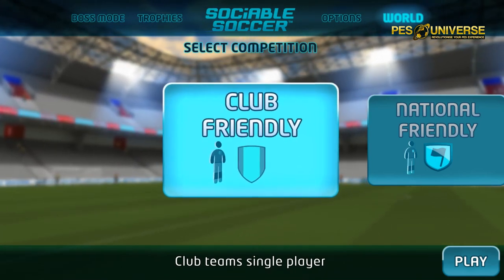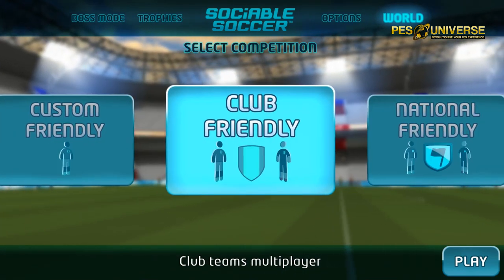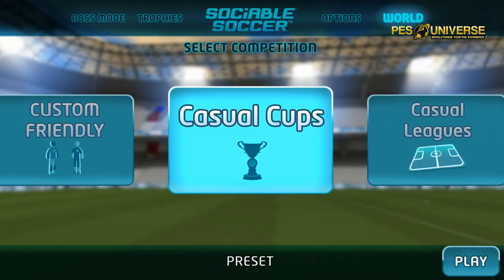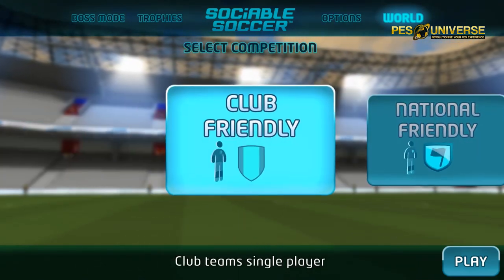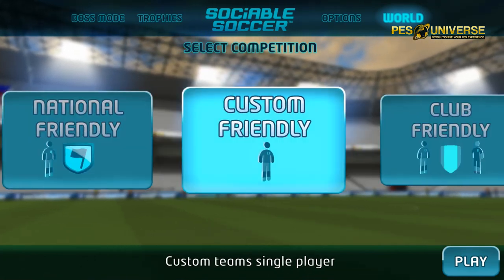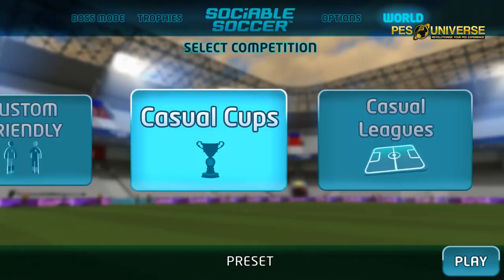Looking through the sections in the World section - from the top right hand corner we've got club friendly, national friendly, custom friendly, casual cups, casual leagues, and casual tournaments. So there's quite a lot there. Club friendly is in there twice - I think the second one is for two players, so multiplayer. Those are the modes available in early access at the moment.